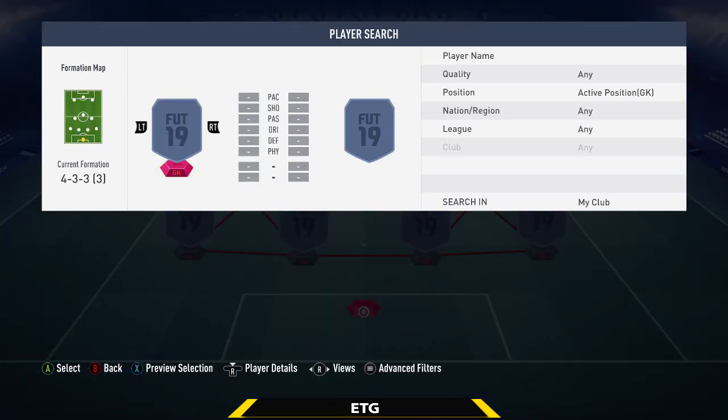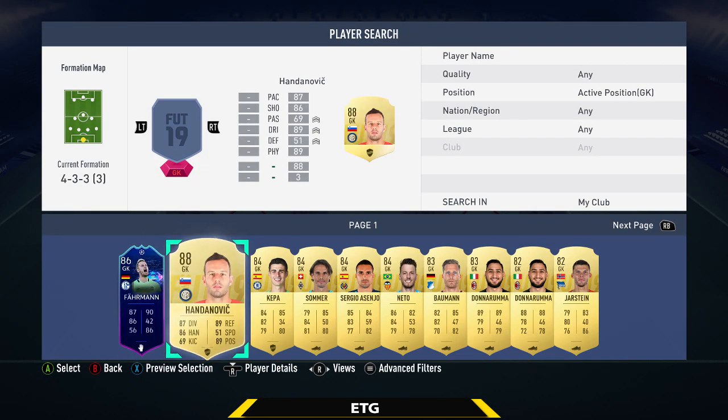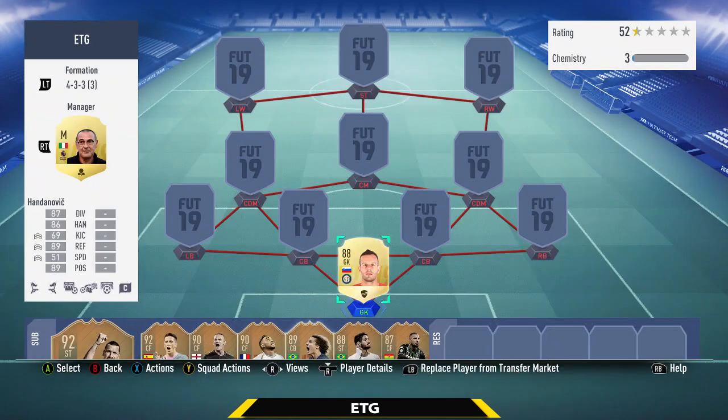The goalkeeper is going to be from Serie A — we're going with Handanovic. In my opinion, the best goalkeeper in Serie A. He's 6'4" with 89 reflexes and 89 positioning. He's about 30k, which is kind of a lot to spend on a goalkeeper, but trust me, this guy is worth it.